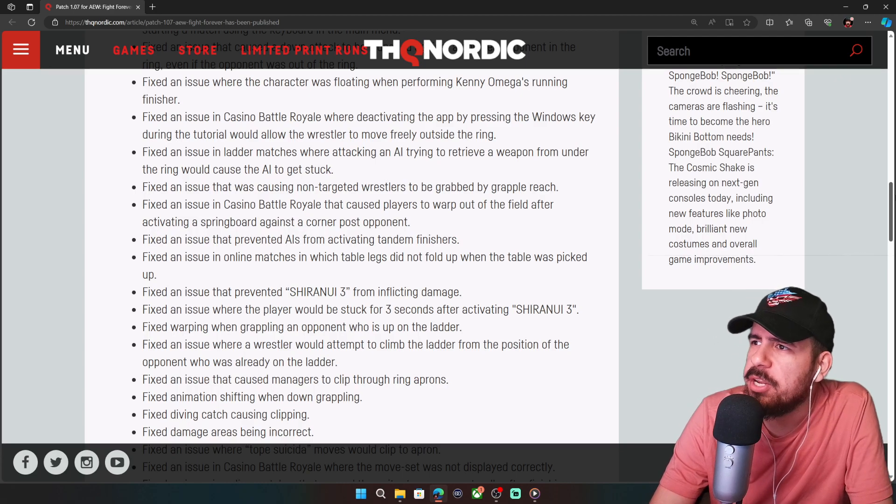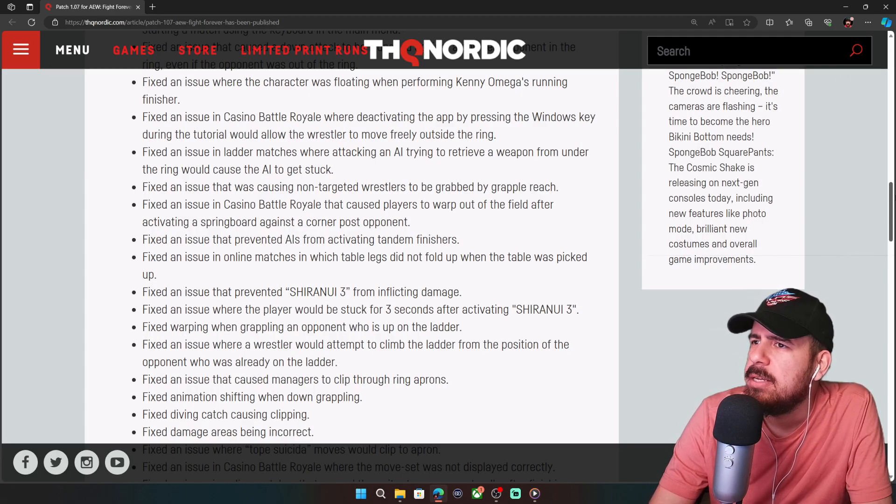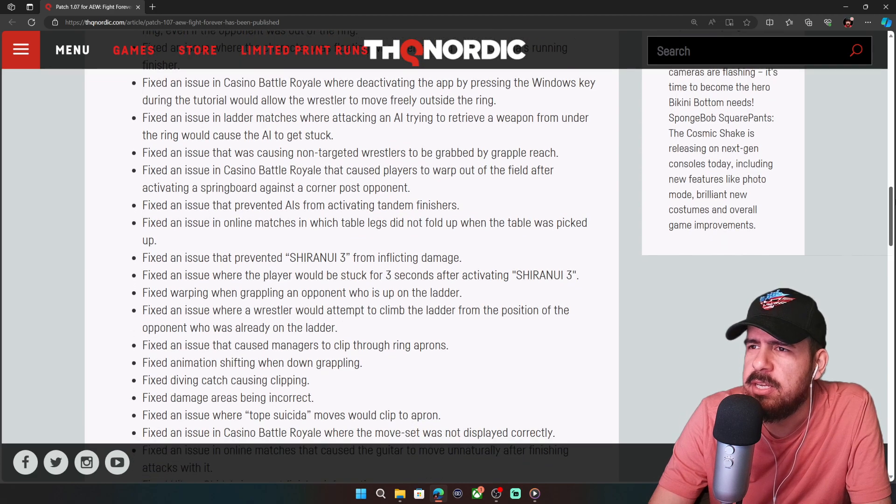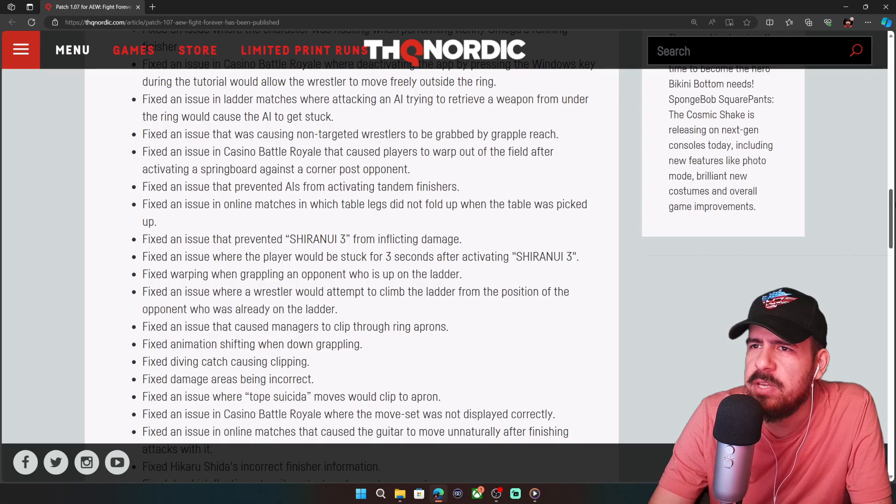Fixed an issue where a character was floating when performing Kenny Omega's running finisher. Fixed an issue in Casino Battle Royale where deactivating the app by pressing the Windows key during the tutorial would allow the wrestler to move freely outside the ring — so that's more of a PC fix. A lot of AI and targeting things got fixed.